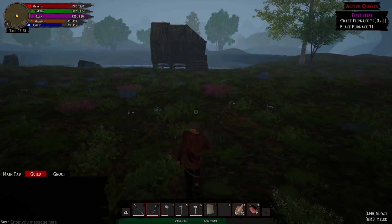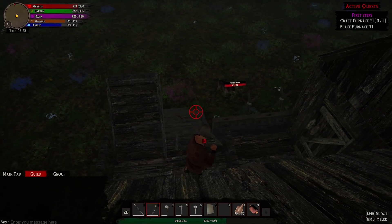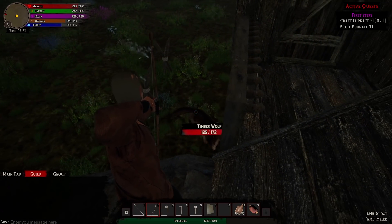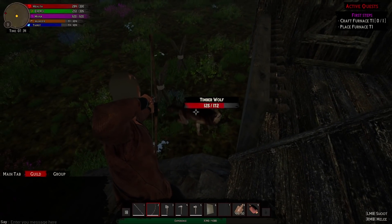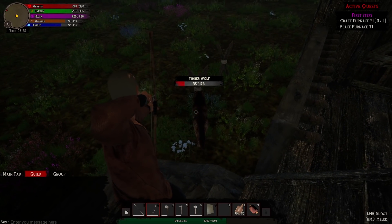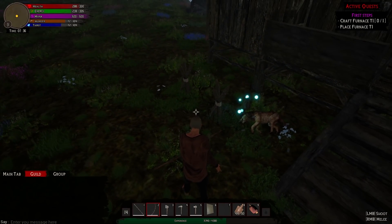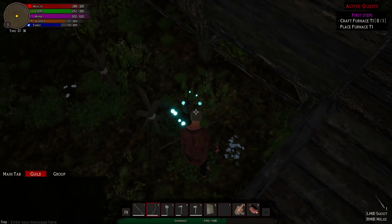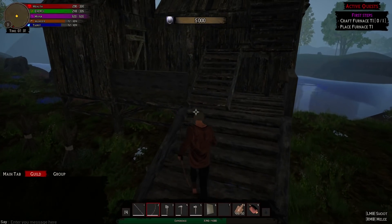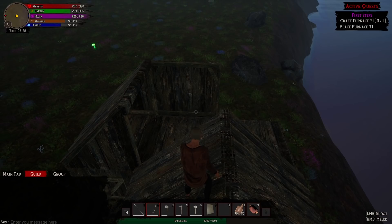Just out here minding my own business and now I've got a wolf trying to kill me. He's attacking my spikes — are the spikes doing damage to him? Let's see if we can kill him before he breaks my stuff. The spikes are definitely damaging him — cool! Not only will the spikes damage him but he attacks the spikes, which is really, really good.